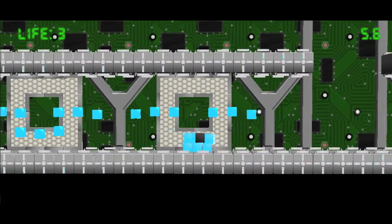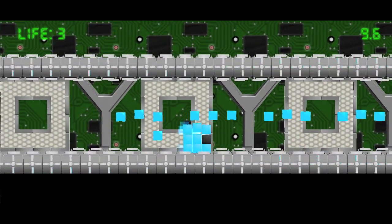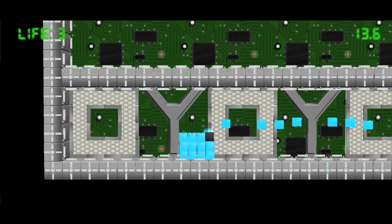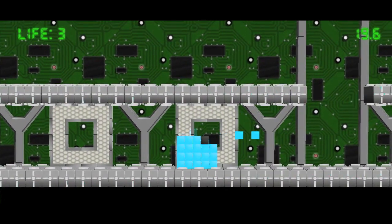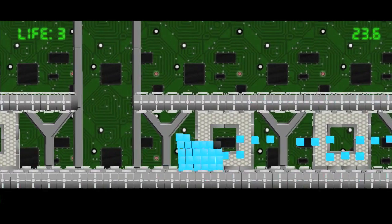Here you can see that we've got two rows, and eventually the player is going to collect enough so that he doesn't need to jump to collect more bits because he's grown in size. This is actually a physical change in the world — it's not just a visual presentation layer kind of thing.